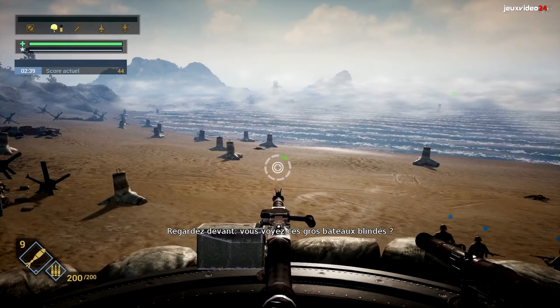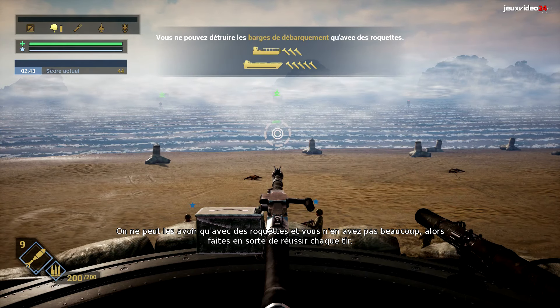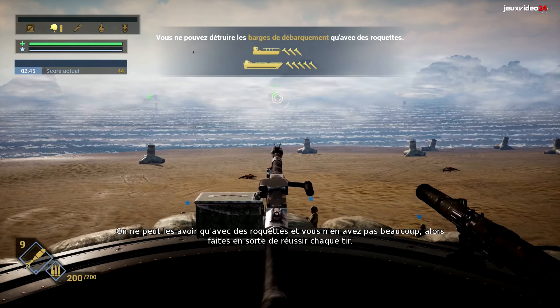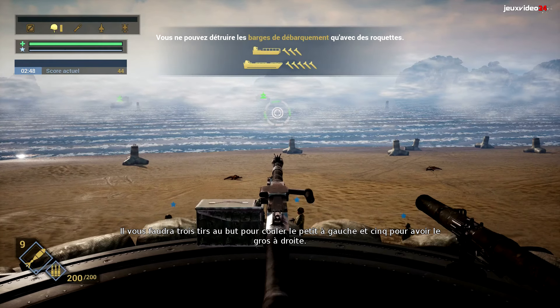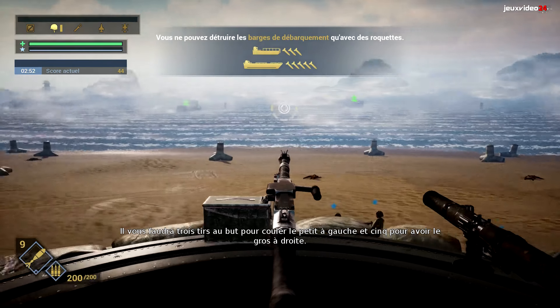Look ahead! You see those big armored boats? Sink them before they reach the beach! They can only be destroyed by rockets, which are scarce, so make every shot count! You need three accurate shots to sink the smaller one on the left, and five to destroy the bigger one on the right!